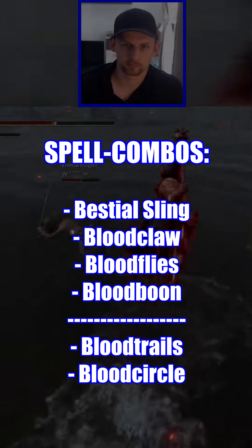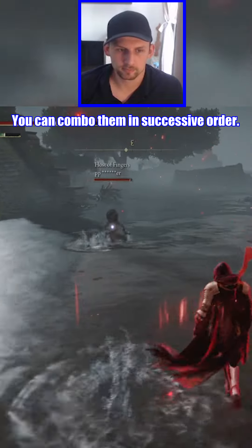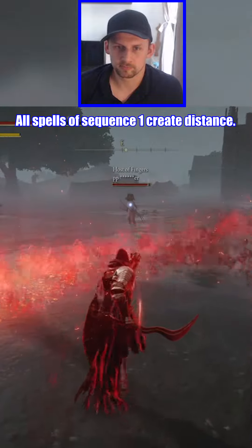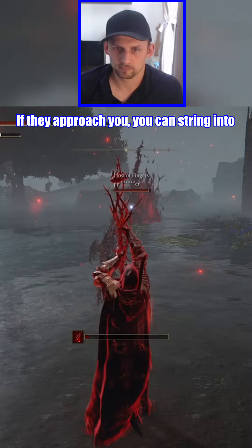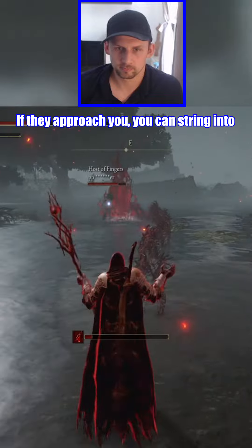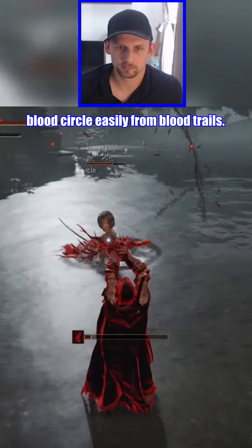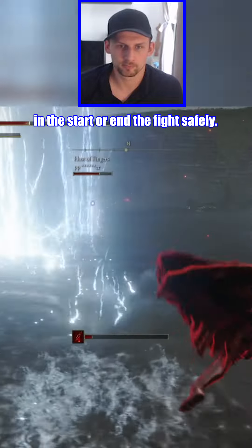Here are all spells that I currently use. You can combo them in successive order. All spells of sequence 1 will create distance. You'll switch to the staff then and unleash blood sorceries. If they approach you, you can combo into the Blood Circle easily from Blood Trails. That way you can gain a good advantage at the start or end the fight safely.